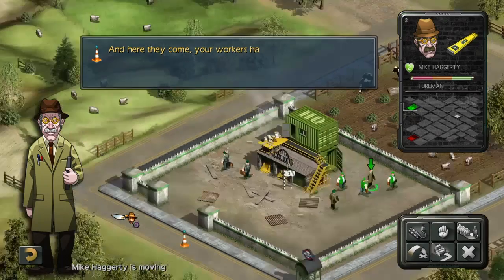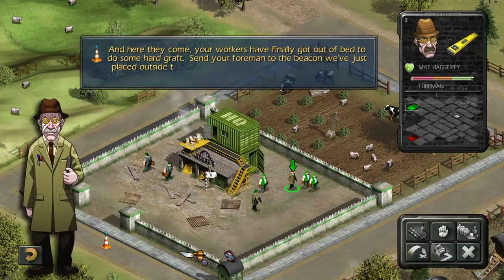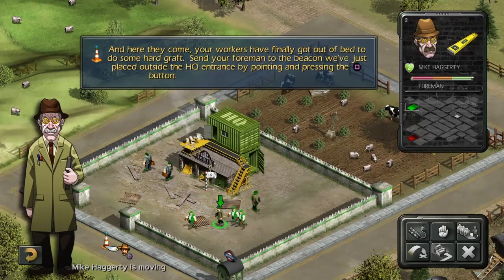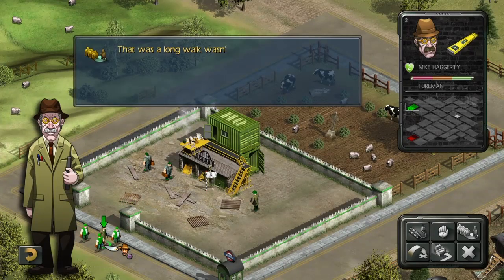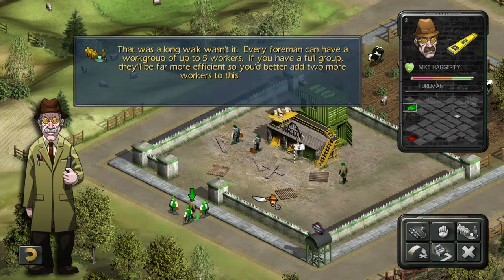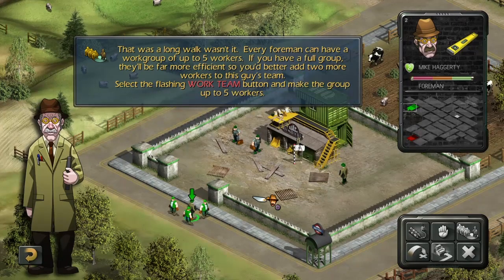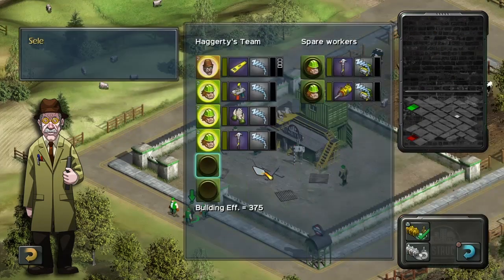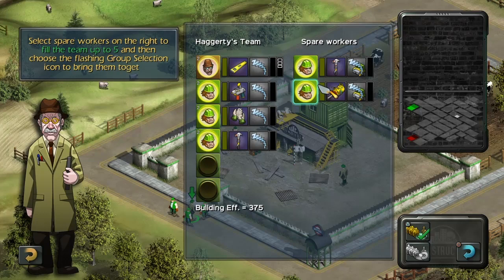And here they come. Your workers have finally got out of bed to do some hard graft. Send your foreman to the beacon we've just placed outside the HQ entrance by pointing and pressing the square button. His work team will always tag along. Every foreman can have a work group of up to five workers. If you have a full group, they'll be far more efficient. So you'd better add two more workers to this guy's team. Select the flashing work team button and make the group up to five workers. Select spare workers on the right to fill the team up to five, and then choose the flashing group selection icon to bring them together.